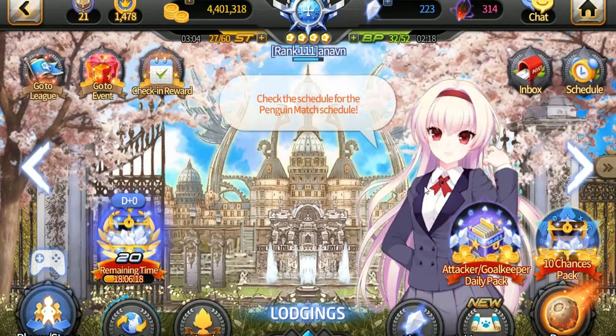Crystals are spent when you want to buy skins, do special draws, or spend on stuff like gold or basically any resource in the game except GP. Dimension stones are something even more premium than crystals.